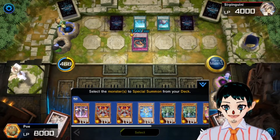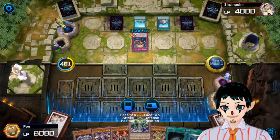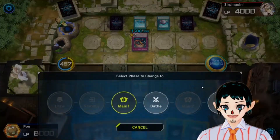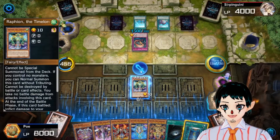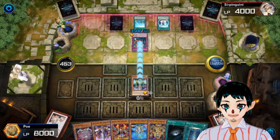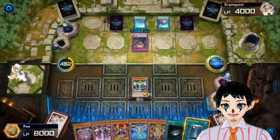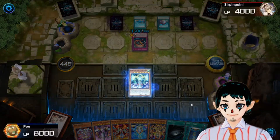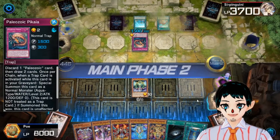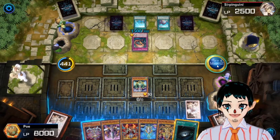Bounce that card. Give myself another timer. This will be useful for later — well, for now. This one... so their attack points will now go against their own life points. If it doesn't have some sort of effect, I'll stop it from doing that. And I'll set that there and end my turn.